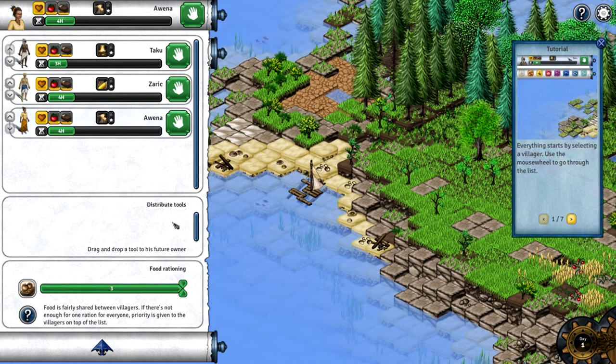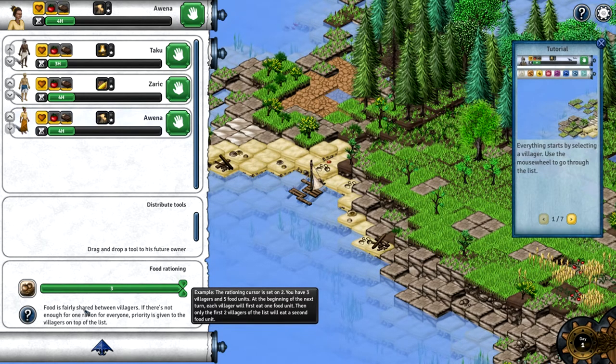There's a distribute tool option: strike and drop a tool to its future owner. And food rationing: food is fairly shared between villagers. If there's not enough for one ration for everyone, priority is given to the villagers on top of the list. For example, if the rationing cursor is set on two and you have three villagers and five food units, each villager will first eat one food unit, then only the first two villagers will eat a second food unit.